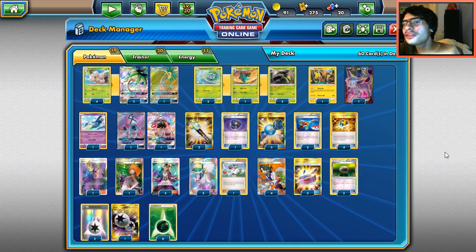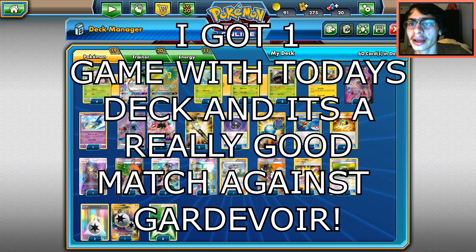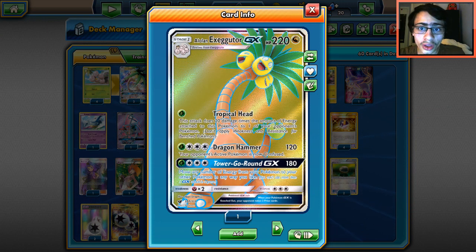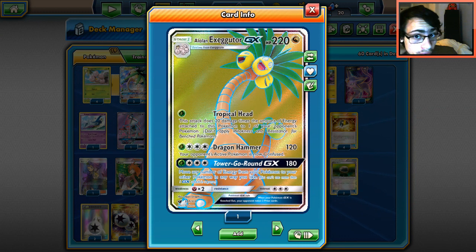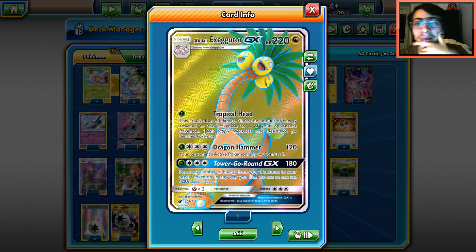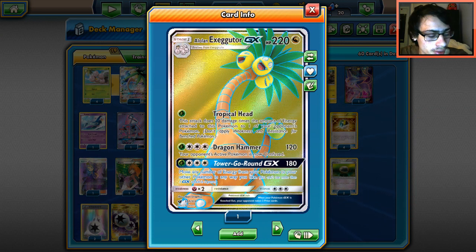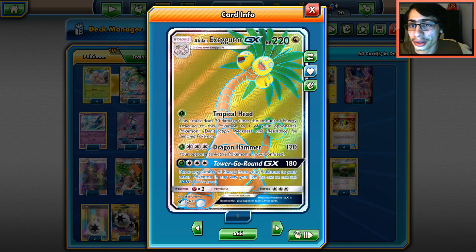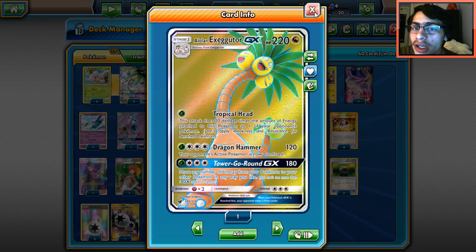Welcome back to a brand new PTCGO video. Today we're looking at Alolan Exeggutor GX from Crimson Invasion — one of the more meme-y cards but also one of the more interesting Alolan GX's. I kind of like it, though the card is pretty flawed and those flaws will hold it back.